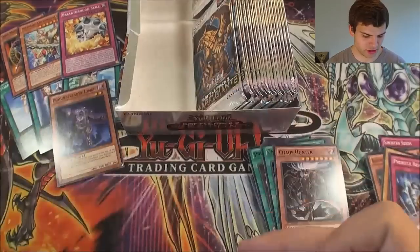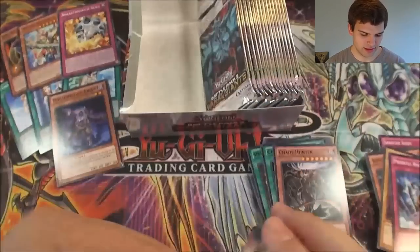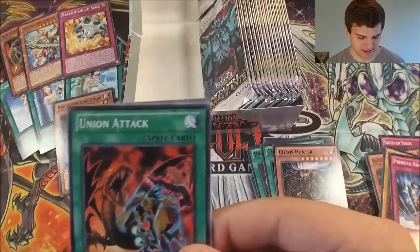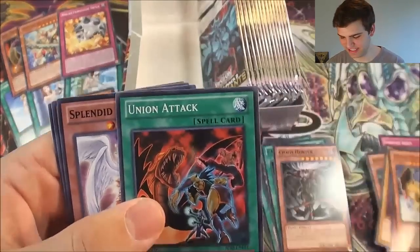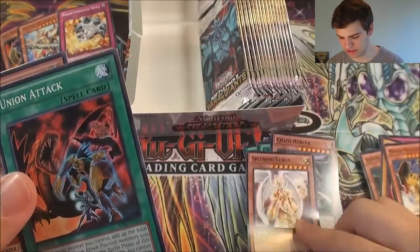Come on, God Cards — show yourself! I mean, can't really complain about this box though — Megalo, Breakthrough Skill and all the forbidden things. Mosaic Rare Manticore — oh, that's funny. Splendid Venus — gosh, all these rares are huge.